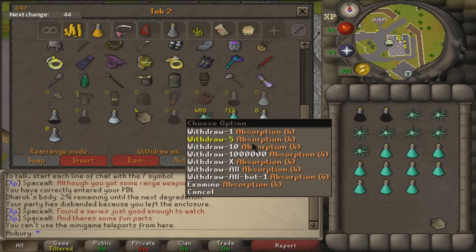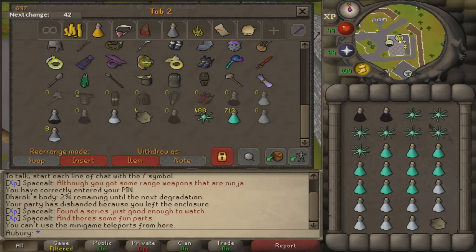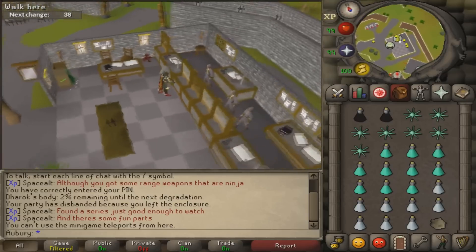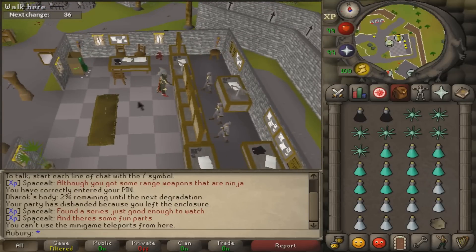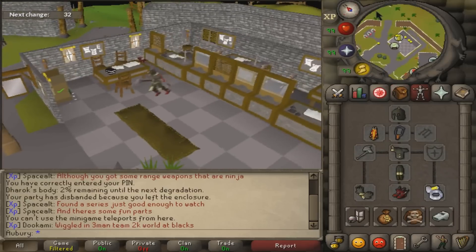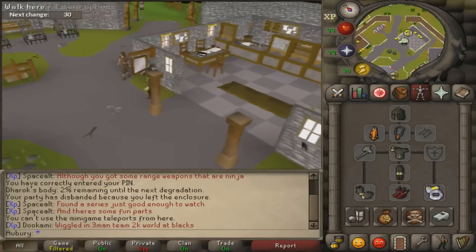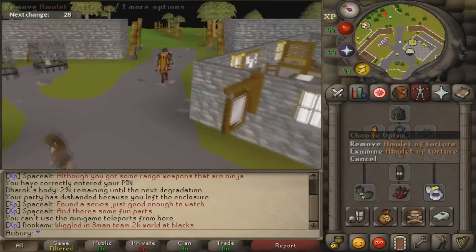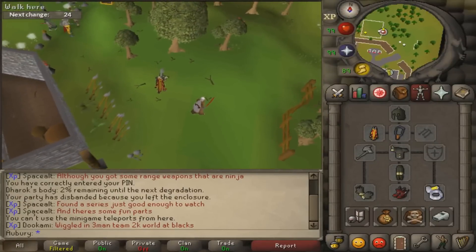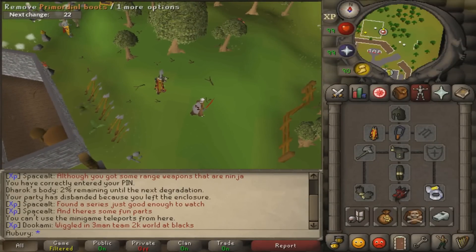Other than that I take 10 prayer potions and 8 absorption potions, which seems to be a pretty good ratio. If it doesn't work out quite as well for you, just adjust things slightly toward whatever you need. As far as the gear setup, I'm wearing just max strength and full Dharok's. The amulet of torture and primordial boots are fairly expensive but can easily be replaced with an amulet of fury and dragon boots, which will give you only a tiny bit less DPS and cost a lot less.